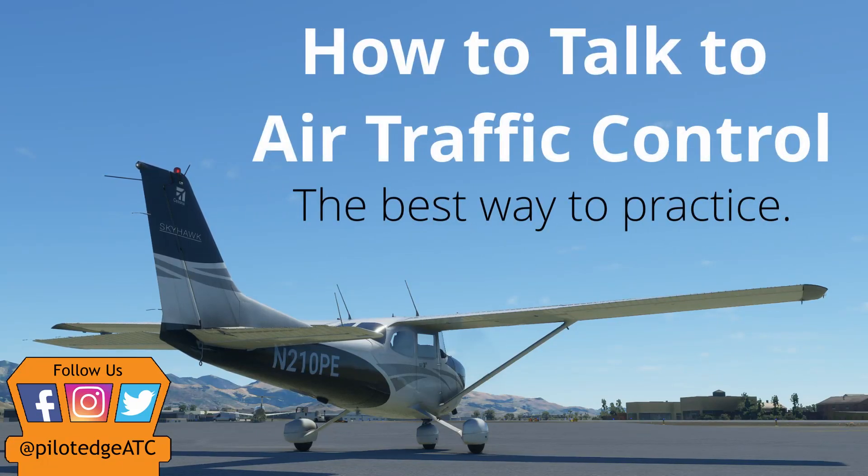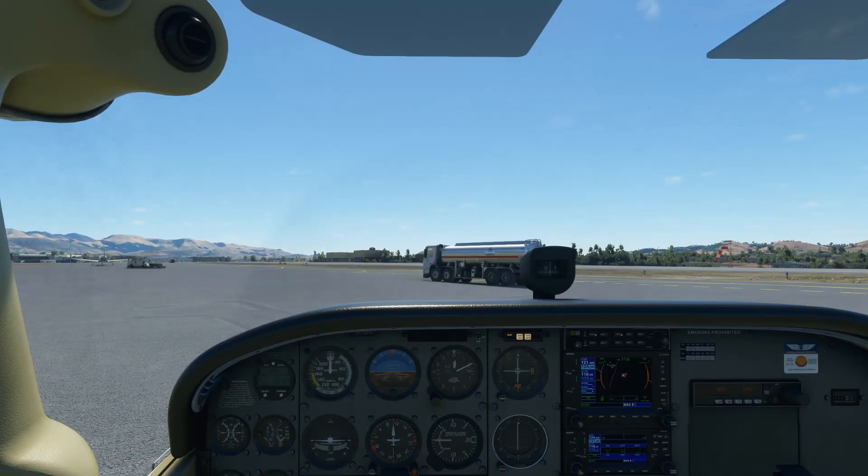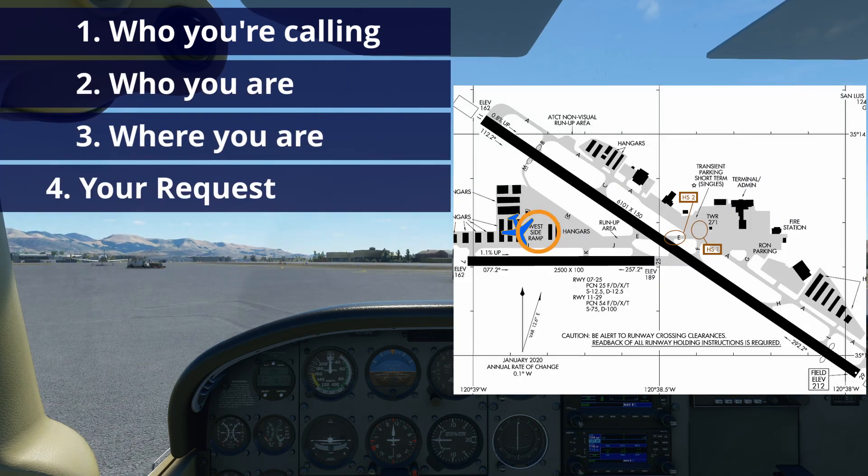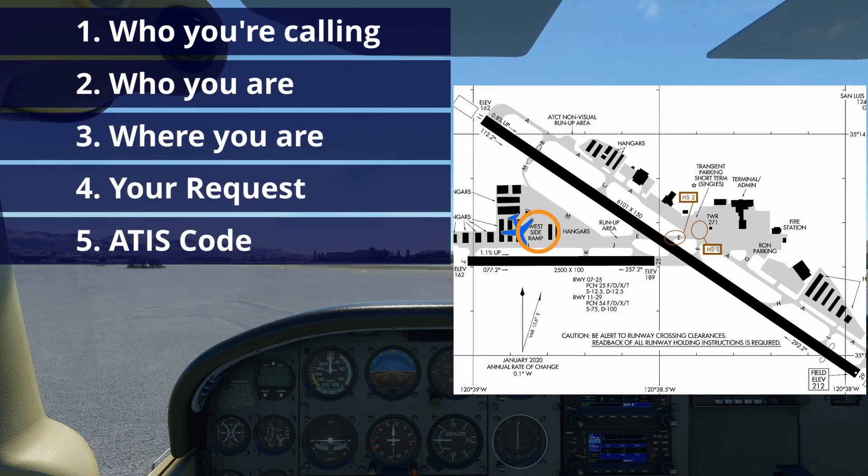Sup with 3260, only time runway 2, right to left. St. Louis Ground, Skyhawk 210 Pop Echo, west side ramp. Taxi for a north departure with information Charlie.